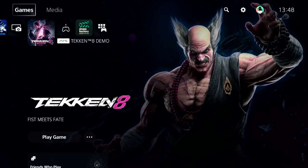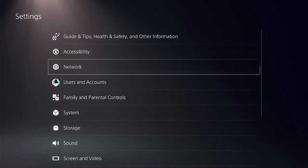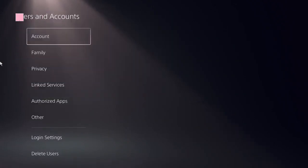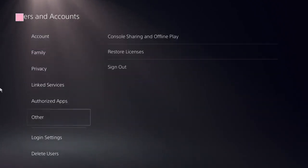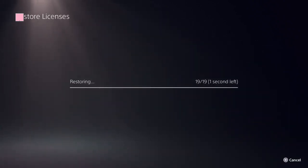Navigate to the home screen of PS5 and spot the settings icon at the top right corner of the screen. Click on User and Accounts. Now look for the option to restore licenses, click on that, and restore it — it should be done in a few seconds.